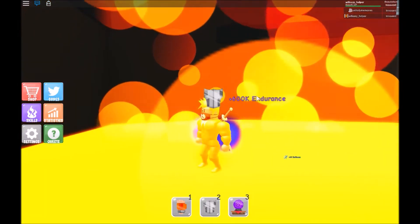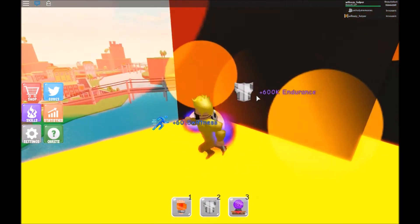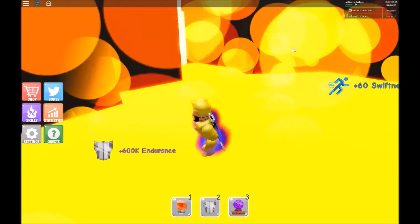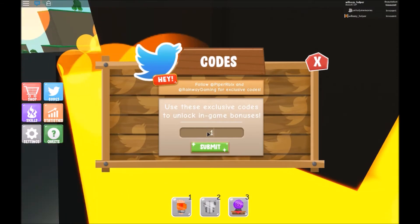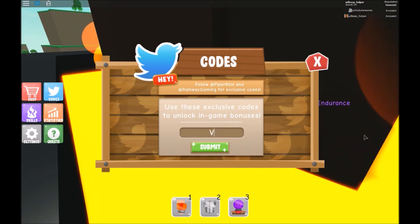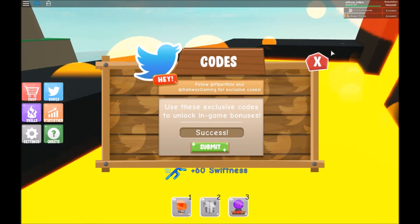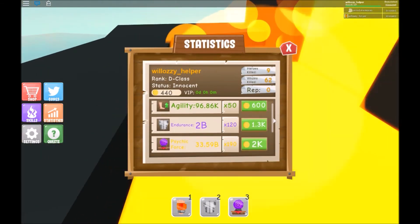Welcome back everybody. Today I'm showing you two new codes. The first one is 15million — just 15million, no 'visits' at the end — I already used it. The next one is VILLAIN. So those are two new codes to get you some coins.